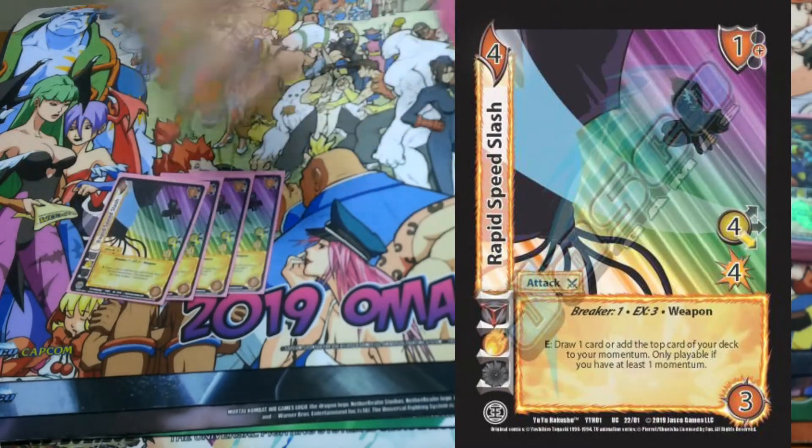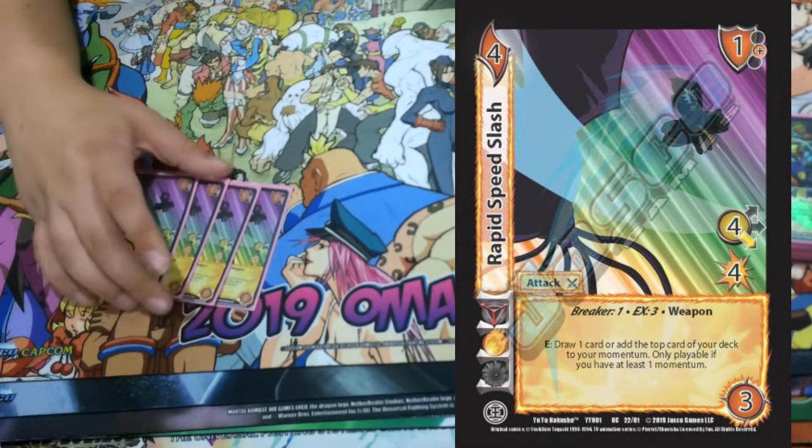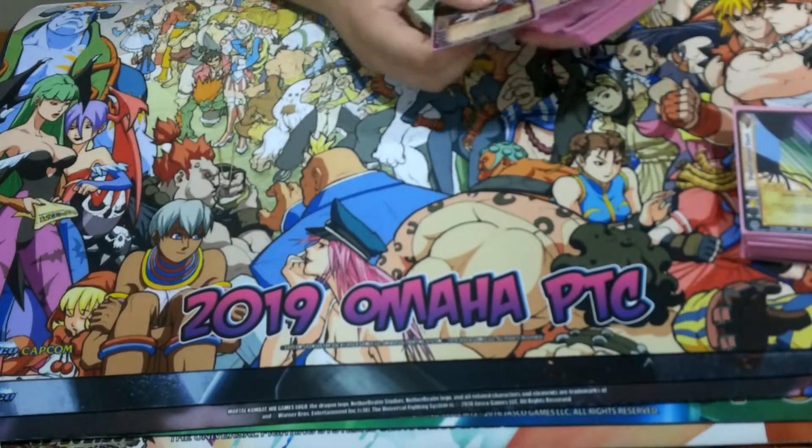Four Rapid Speed Slash — draws you a card or adds you more momentum. Most of the time you'll draw in this deck, just having more cards is really really good. It's a four low for four, gets cool stats from Mei Lin.